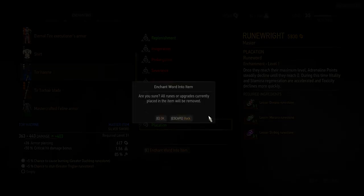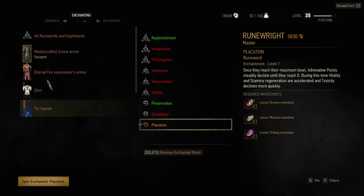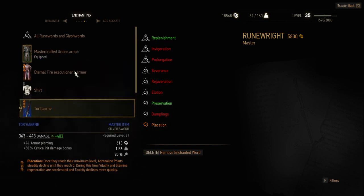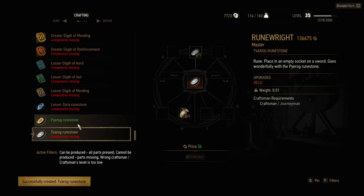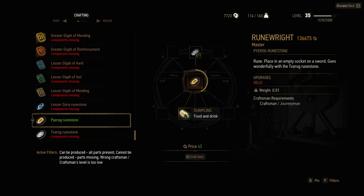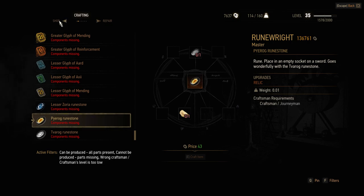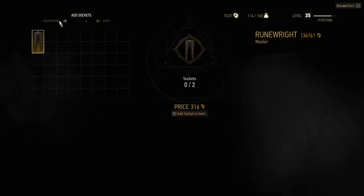Every enchantment requires different glyphs or rune stones, which you can find in the world in chests or from monsters, buy at a merchant or the Rune Wright, or craft from ingredients or lesser glyphs and rune stones. Now I will introduce the 9 different enchantments for your sword.